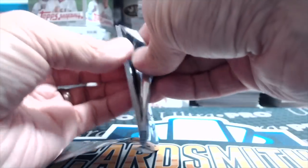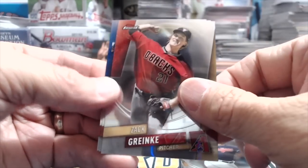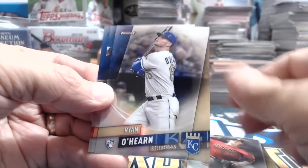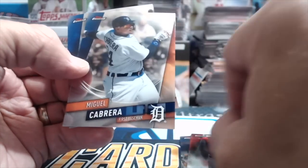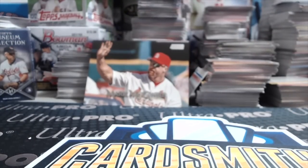Last pack — 2019 Finest. Nope. Jose Ramirez, Zach Greinke, Ryan O'Hearn — is that a refractor? Yeah, refractor — and Miguel Cabrera and Anduw Har. Nothing crazy there. Thanks so much for watching, guys — hopefully you liked this video. Please like, comment, subscribe. We'll be breaking Allen and Ginter when it comes out — I think that's the next release, after the Fourth of July. Take care and have fun collecting!